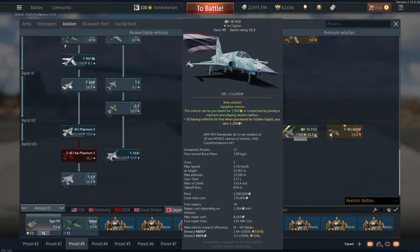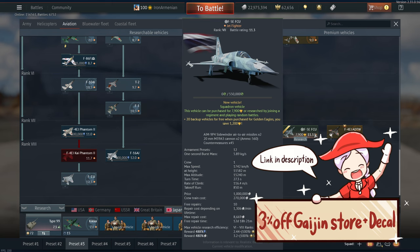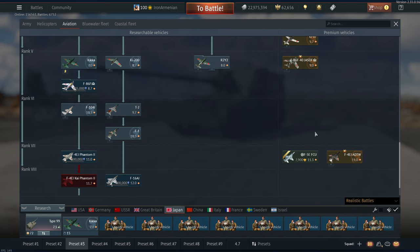They've got a new F-5, which I don't care much about. But what I do care about are squadron vehicles. Squadron vehicles are great because you can passively grind them over like three to six months, so that's not bad. More squadron vehicles is a good bonus for everyone.